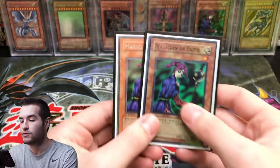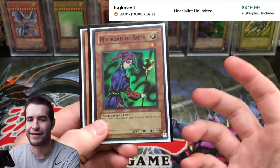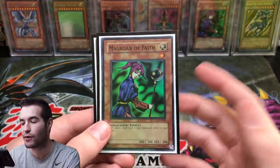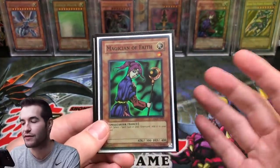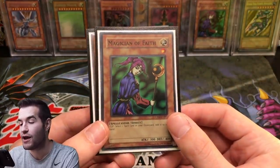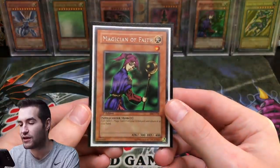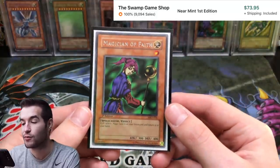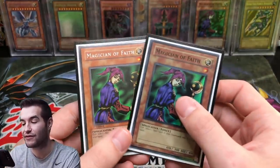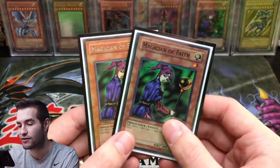Next is Magician of Faith. One copy is from Champion Pack 2 — number one rarity, worth around $500. Just going off TCG Player low, it's a very expensive card. I have another one that's PSA 10 which is why I don't have a second copy in the deck. The other copy is first edition from Metal Raiders from the booster box we opened — still around $75, which is pretty good, but doesn't compare. I'll need to upgrade that one.